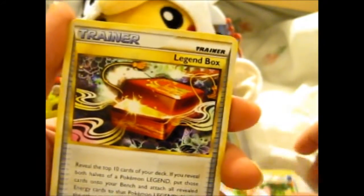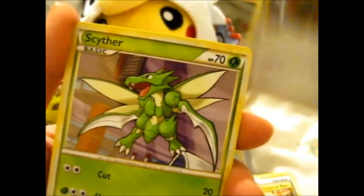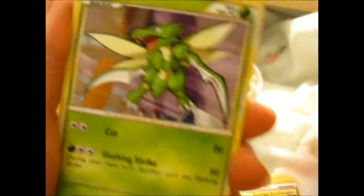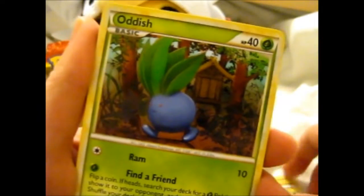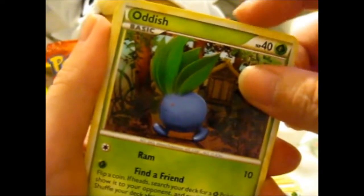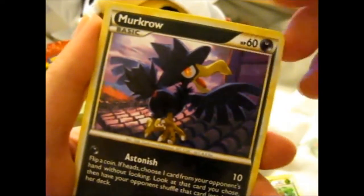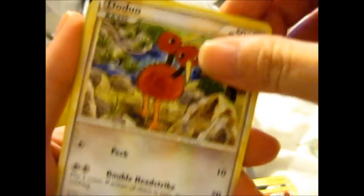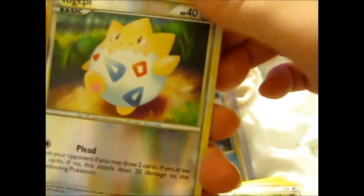We got a Legend Box and an Energy Exchanger. Cythana — shoutout to Fruit Breaker. Oddish, and that's supposed to be like a radish or turnip type thing, I'm not sure. Here we got a Murkrow, a Slugma, Doduo, and Togepi.